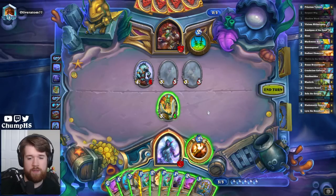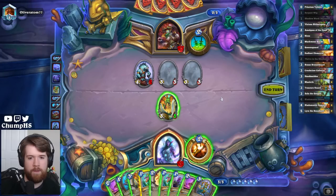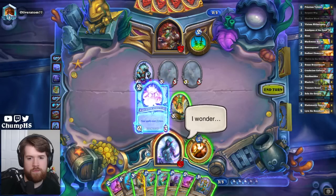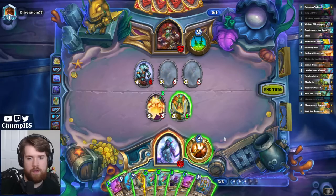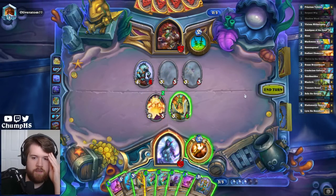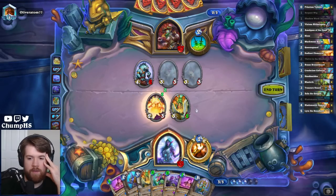I can make this really big. Radiant Elemental Wig. Treasure Guard Double Wig. I think I want the last two Wigs to go on Treasure Guard so it's big enough to contest these. I guess the first Wig just goes here and I value trade.